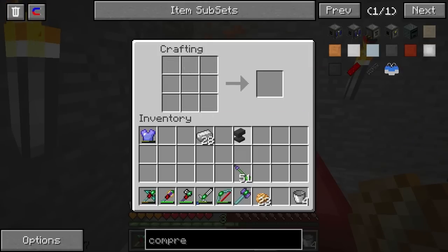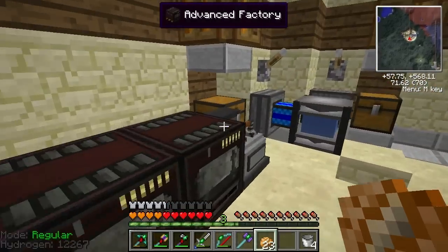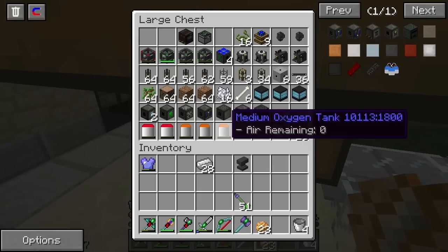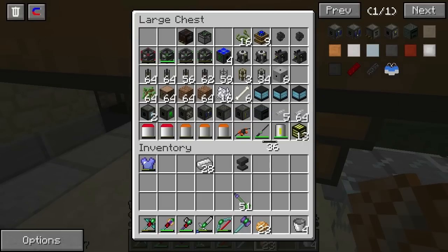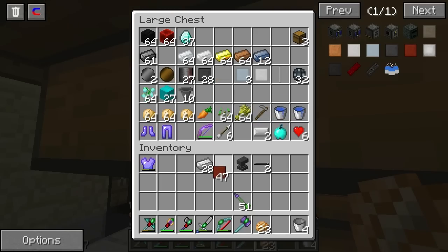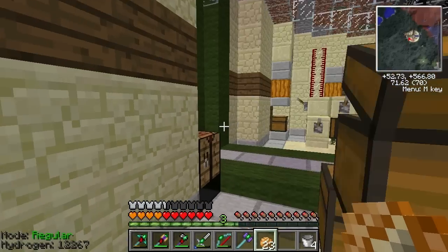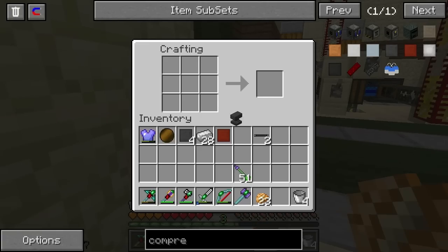All right — anvil, check. We need everything up here: two of these, one of these, four of these, and one of these. This was on the top, these flanked it — bada bing, bada boom. Electric compressor. Let's get this bad boy hooked up.